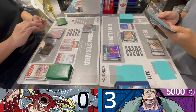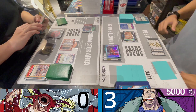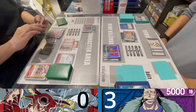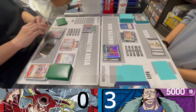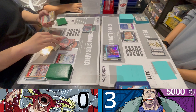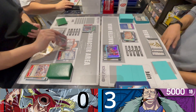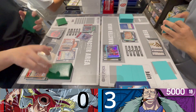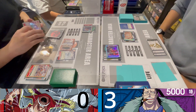He uses a Whitebeard Pirates event card — if he gets Ace it would help a lot since Ace could clear Ivankov, but he wouldn't have enough Don to play it anyway. What he needs is a blocker, which he didn't get. He added Squad and Vista into his hand, and passes to me.